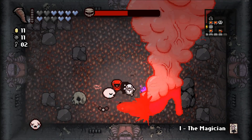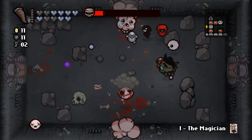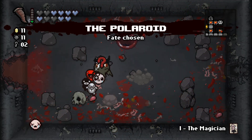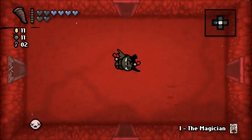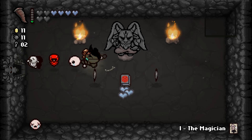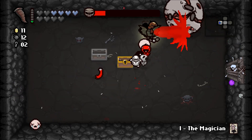Did it hit the spike when it landed? It kind of looked like it did. It seems like it keeps dealing damage way after it should. Kills baby — it was a try. Two black hearts, that's okay. I was kind of hoping for something. I already got Guppy's head. I guess Cricket's Head would be nice — Cricket's Head is always nice.